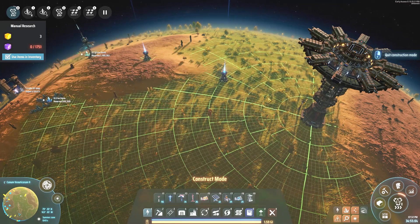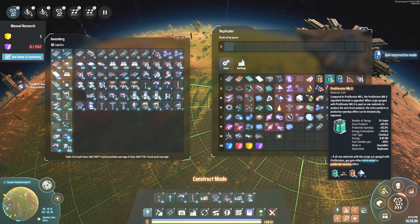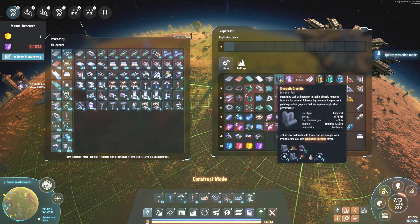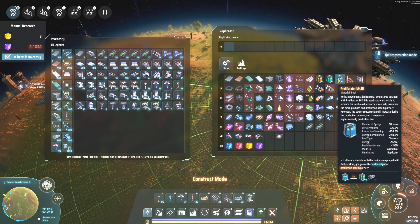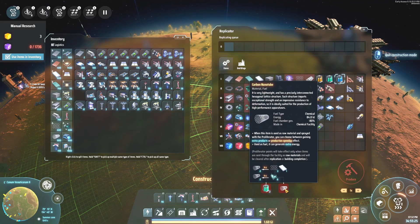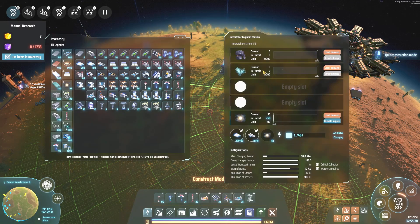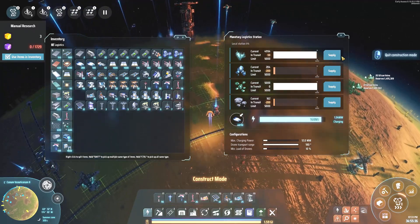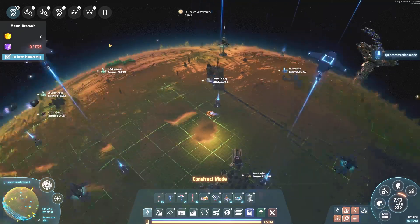To make proliferator paint mark one, all we need is coal. For mark two, we need coal as well because diamonds are made from coal — we make energetic graphene and then turn that into diamonds, then into proliferator mark two. For mark three, that's where it gets tricky because we need carbon nanotubes, and carbon nanotubes are made with the spin form, which we are actually harvesting right on this planet here.